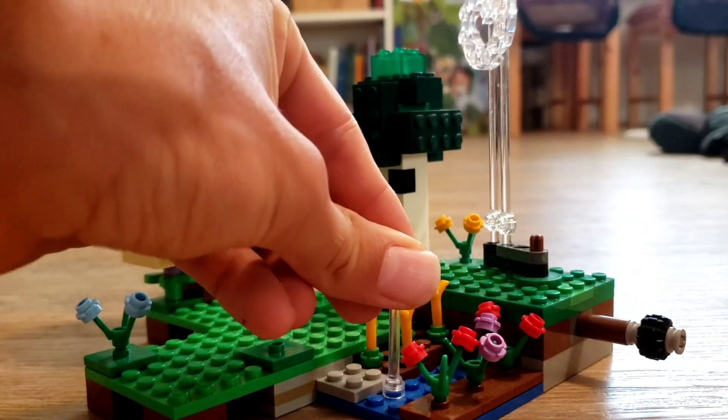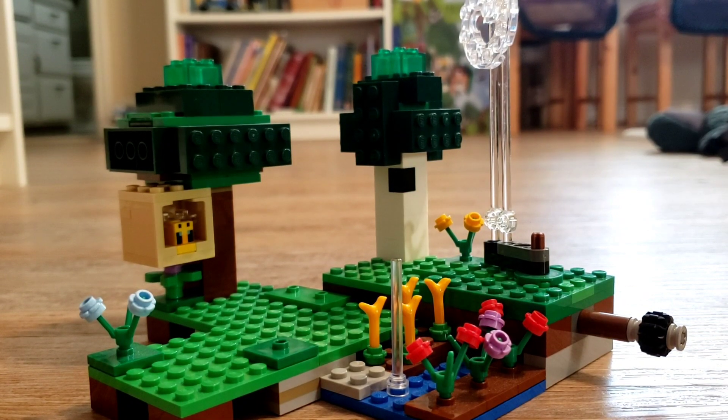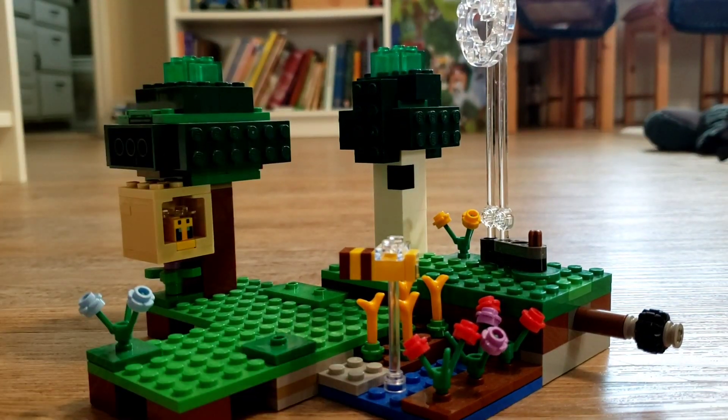There's a little farm here with some wheat and some flowers, with random flowers throughout the set as well. One of the friendly bees can be pollinating the flowers — that's why there's that clear tube right there.